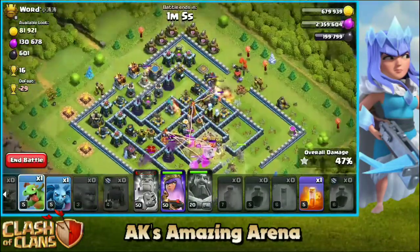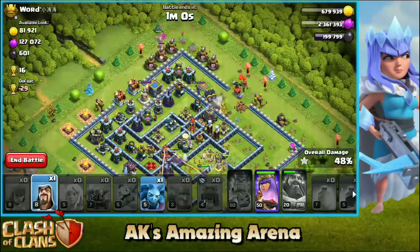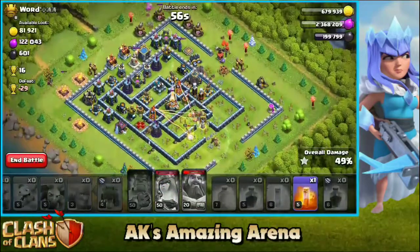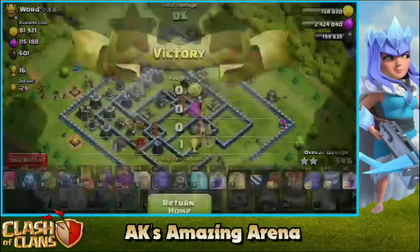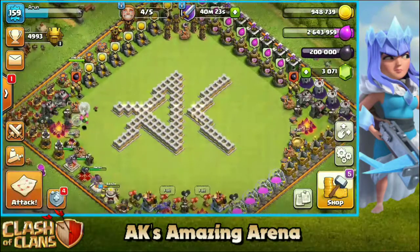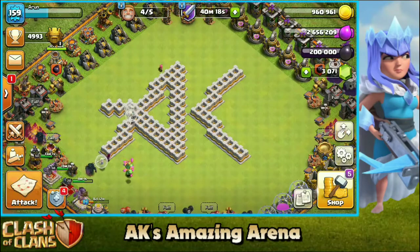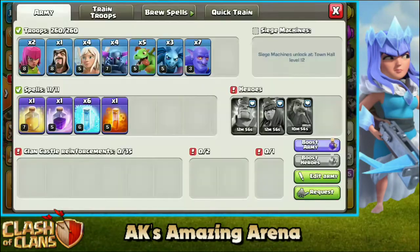I'm gonna freeze the queen and those scattershots which are dealing a lot of damage, and put my baby dragon over there on the top to pick some extra percentage. This wizard is gonna take down that army camp, which will secure us 50 percentage. We got the two stars — good game. We end the battle, we got 10 trophies. I'm gonna wait for my army to cook up and find the next base. If we get a two-star on the next base, we push to Legends League — just seven more trophies. Just need to wait for my heroes.